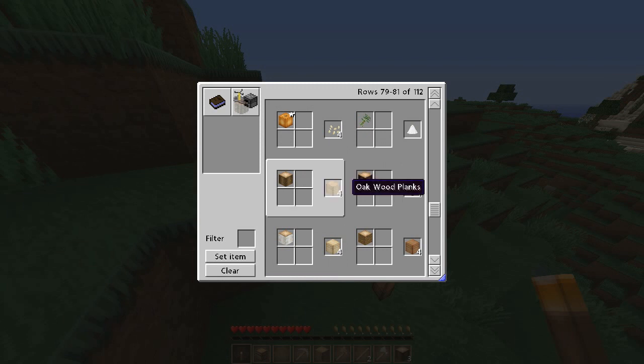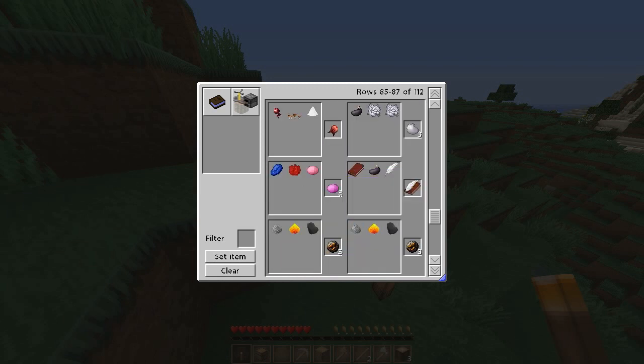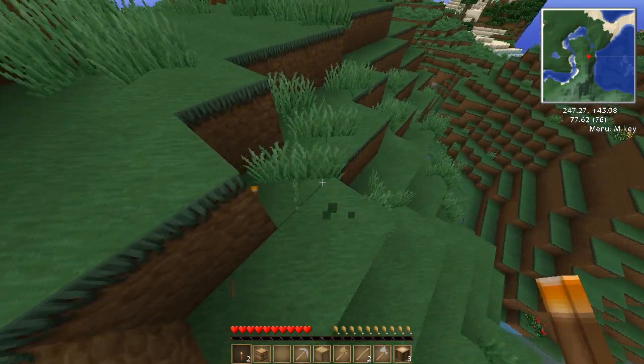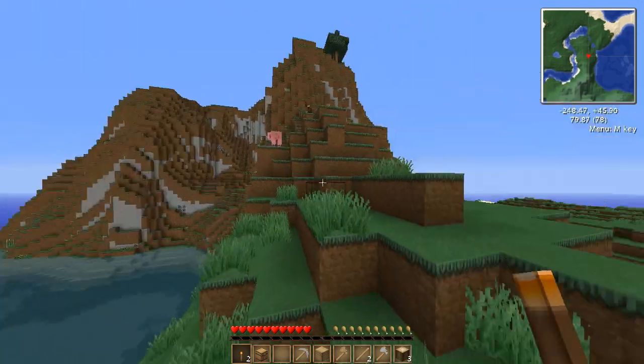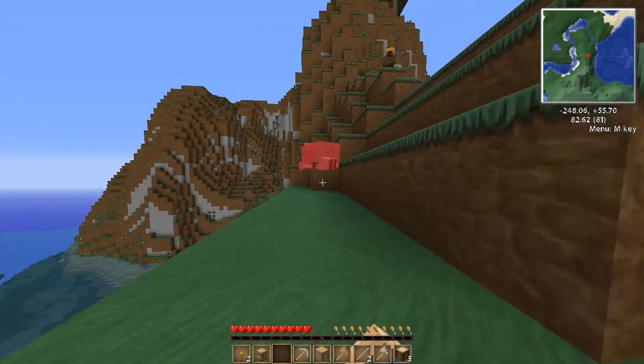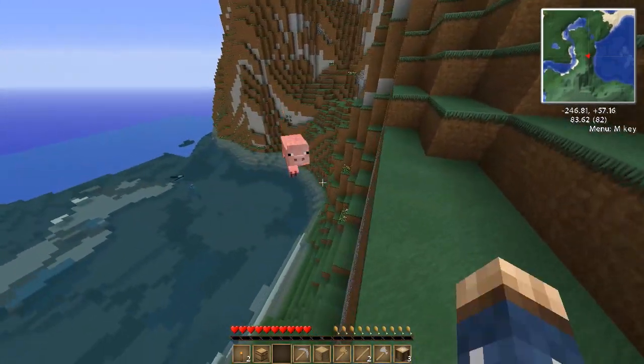We have Emeralds in here, so yeah, it looks fairly current — ooh, Book and Quill. So it'll have everything, which is nice. The texture pack is obviously different from the regular one. This is called Sortex Fanver. I decided to put this on because, for me, it's easy on the eye.